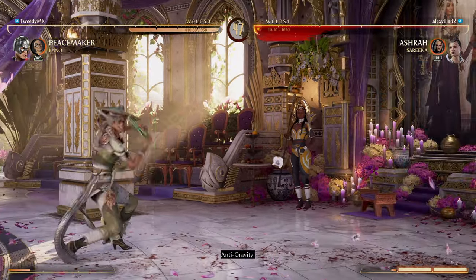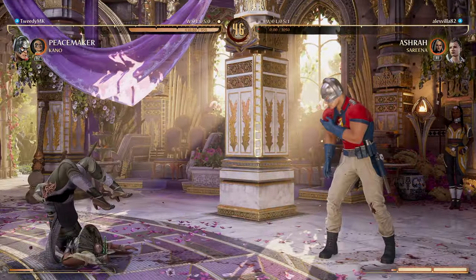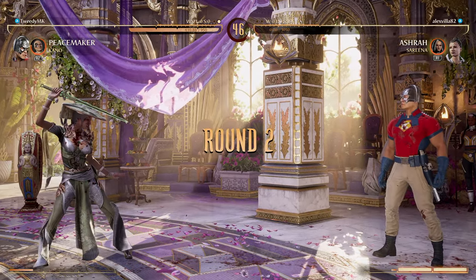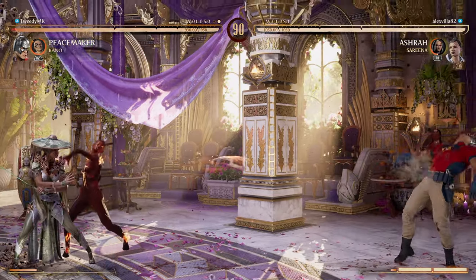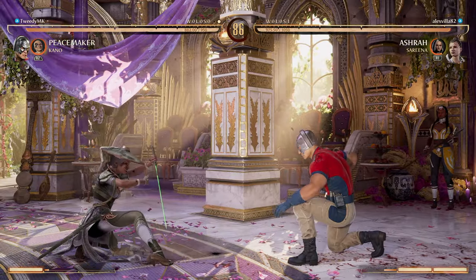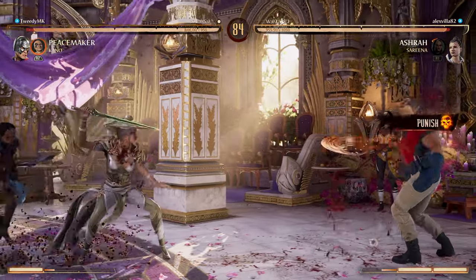I'm gonna wake up with my armor move into Cameo knives. Now I'm gonna do anti-gravity, try to close it out. They could have up-blocked it. The anti-gravity elbow drop is minus 1 unblocked, but it becomes minus 36 if they up-block. They could have converted that — they were just a little short though.